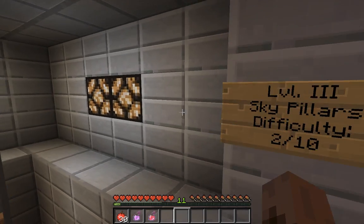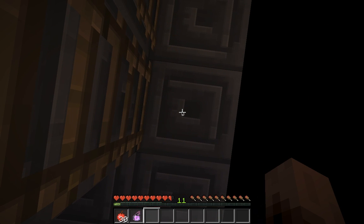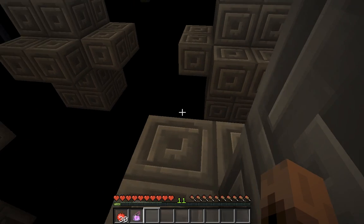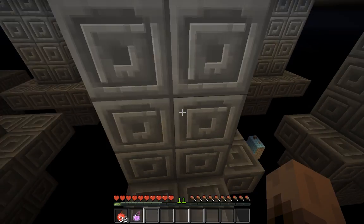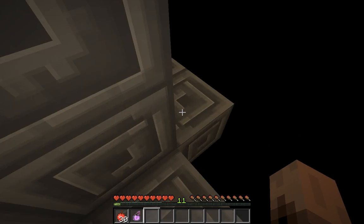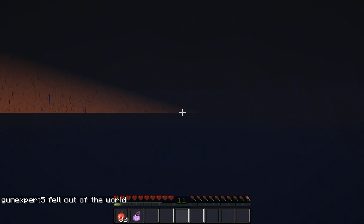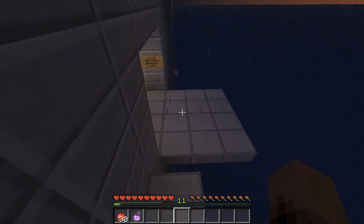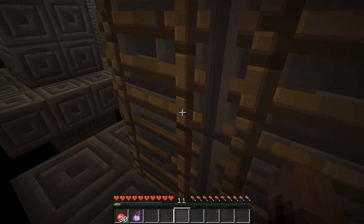Sky Pillars, difficulty two out of ten. There's something behind here — no, oh god. A potion of healing. Okay, these are easy. I basically beat this stone pillar. Now let's see why I have to do it again. Hopefully I will not cheat like in Rise from Hell. This time it said all jumps are possible, so I'm not allowed to cheat.